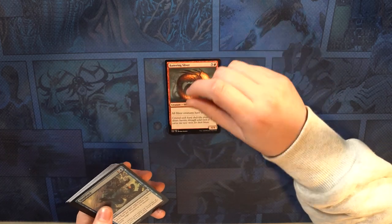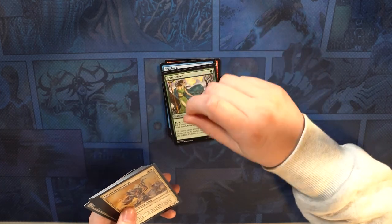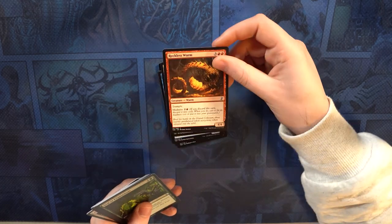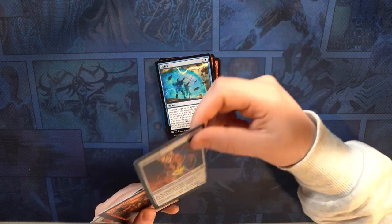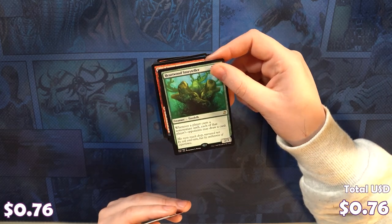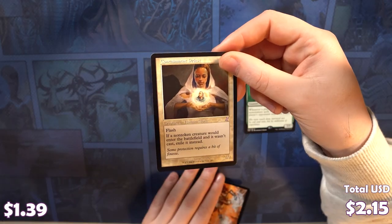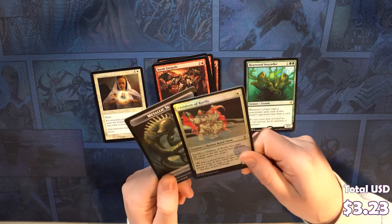We got a Battering Sliver, Snapback, Pit Keeper, Greenseeker, Errant Doomsayers, Looter il-Kor, Shade of Trokair, Reckless Wurm, Seal of Primordium, Delay, Silversmith, Basalt Gargoyle. We got a Heartwood Storyteller, a Man-o'-War for our time-shift, and a Containment Priest. We got a foiled Children of Korlis and a Metallic Sliver.